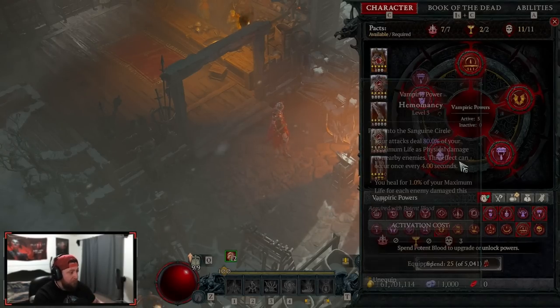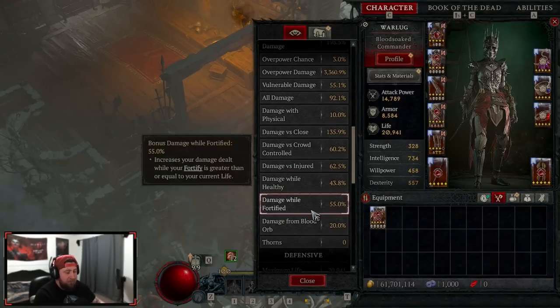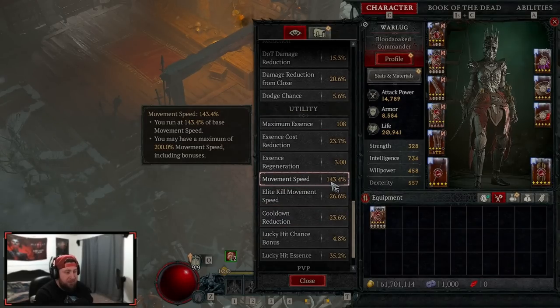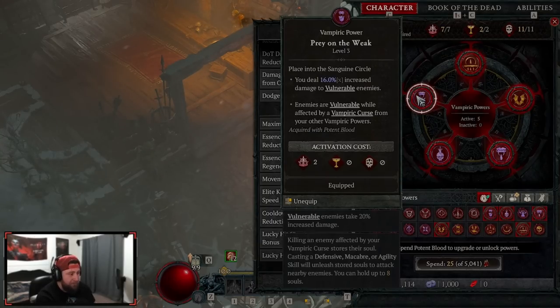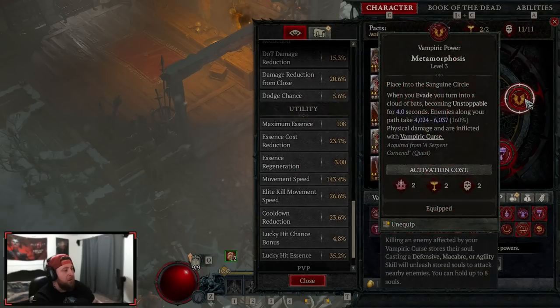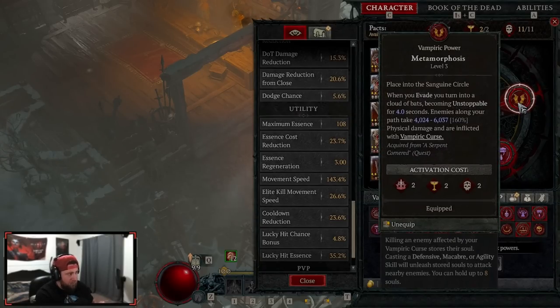Next is Ravenous: on lucky hit, our attack speed gets increased by 40% of our total move speed. Our total move speed gives us around 143, so we get significant bonus attack speed — insane. Last is Prey on the Weak: we deal 16% increased damage to vulnerable enemies. Enemies are vulnerable while affected by a curse, and we get our vampiric curse from Metamorphose — evading three times applies a curse along the path, making enemies vulnerable for that 16% multiplicative vulnerable damage. It's a huge stack, so definitely pair these two together.